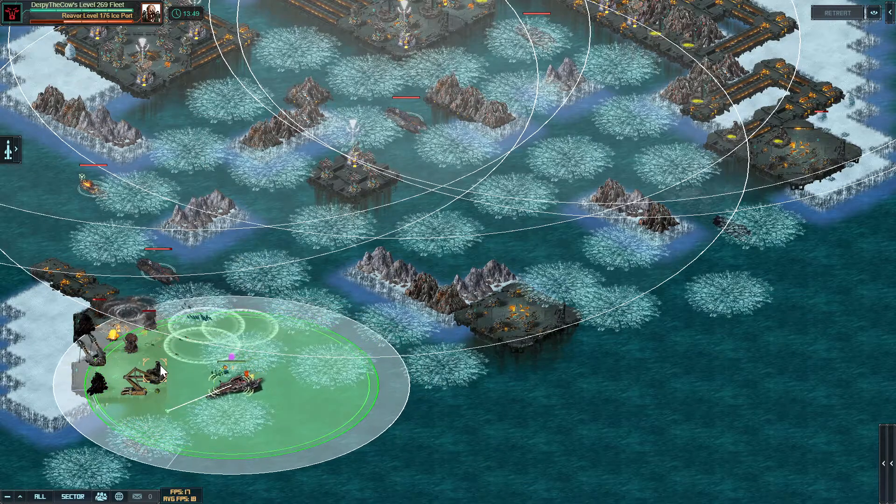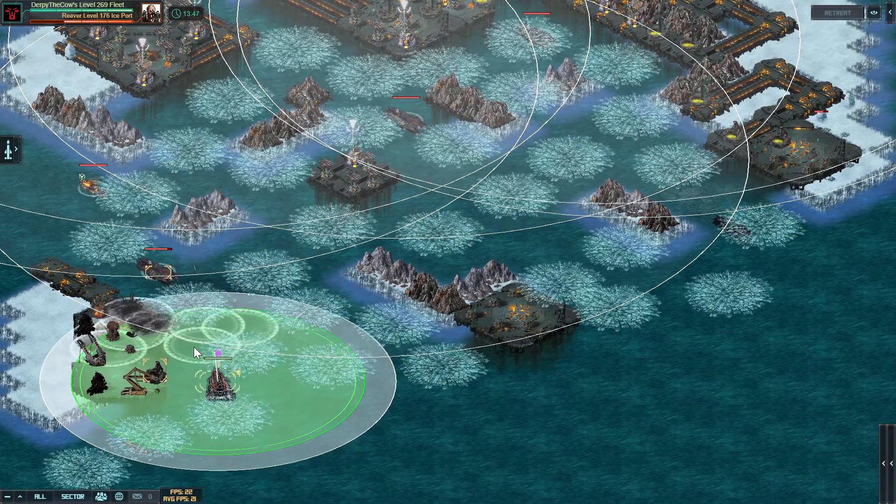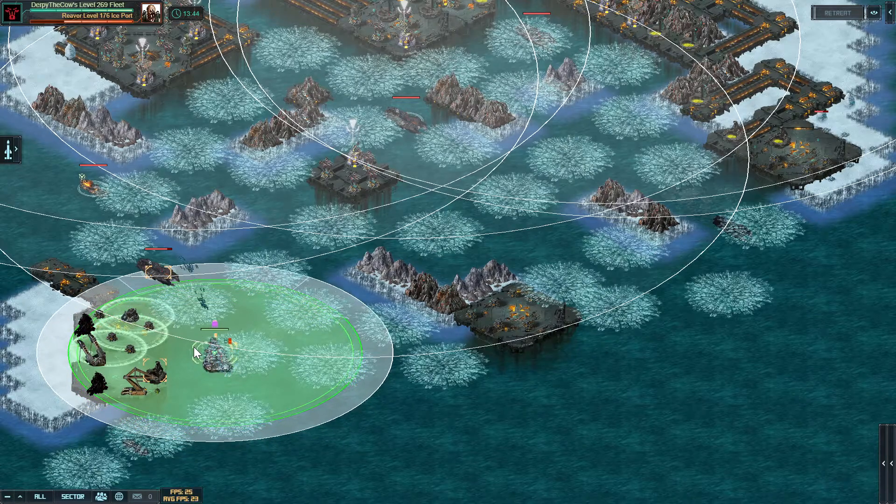If you take those brimstones out early, you'll take the least damage. If you wanted to, you could also split your ships up against the different brimstones so that when there is splash damage, you take less of it. Just something to keep in mind.